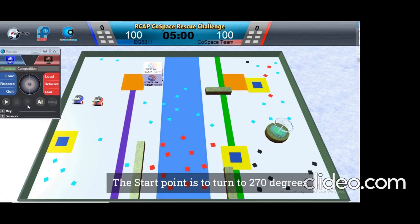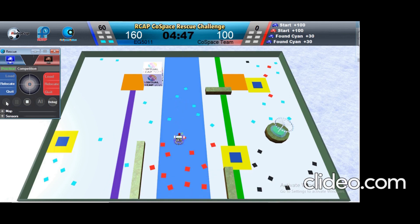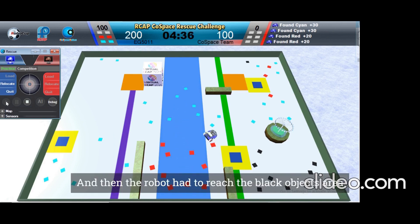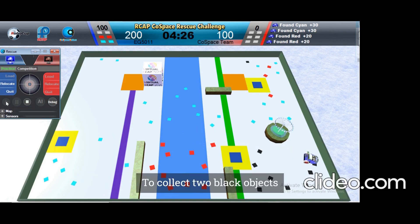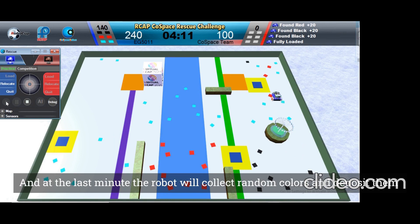The start point is to turn to 270 degrees to collect two signed objects, and after collecting them, the robot will turn to 180 degrees to collect two red objects. Then the robot had to reach the black objects area to collect two black objects, and after collecting them, the robot had to make the puzzle in the upper collection box. At the last minute, the robot will pick up random colors of objects and deposit them.